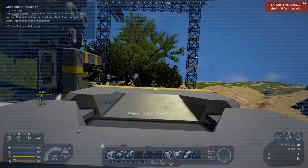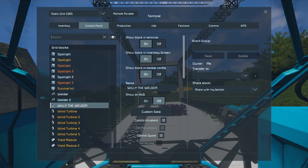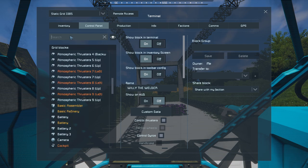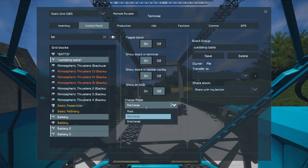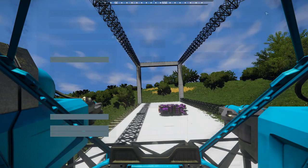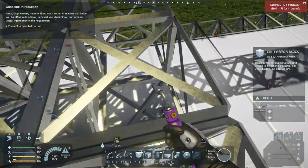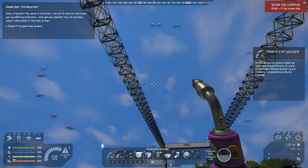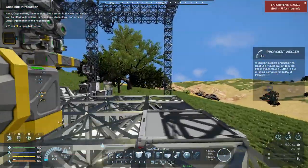Okay so I had the batteries on wrong — I had it on recharge so I couldn't fly it. Now they're set correctly. So there's the welding ship — we took it for a test drive. It was definitely easier than doing it by hand — I welded that whole block there. But I'm going to have to figure out a better way to do it. To be completely honest, I need to figure out a better approach.